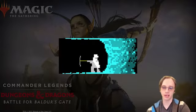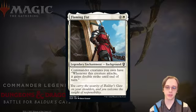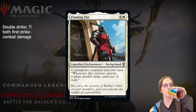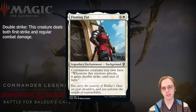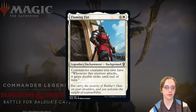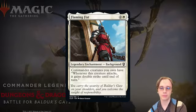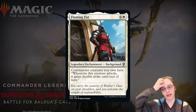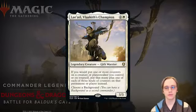Next Background is Flaming Fist, also three mana. Commander creatures you own gain: whenever the creature attacks, it gains double strike until end of turn. This can be very strong — in Commander, when a player takes 21 combat damage from a single Commander source, that player loses the game. Double strike doubles your Commander's combat damage output, giving it much more threat potential. I love the flavor of these Backgrounds.